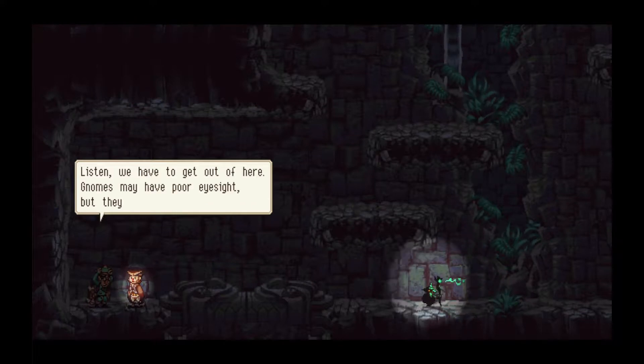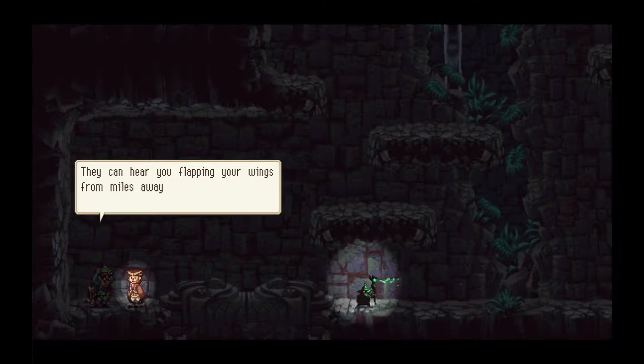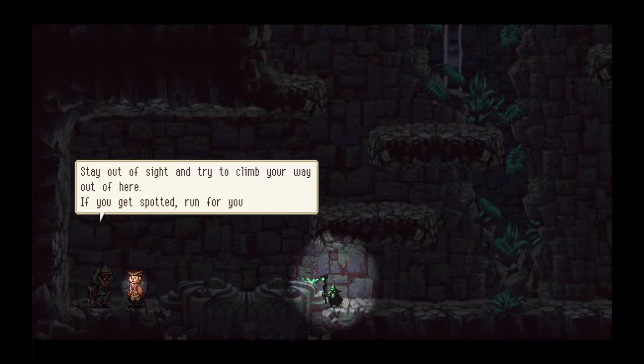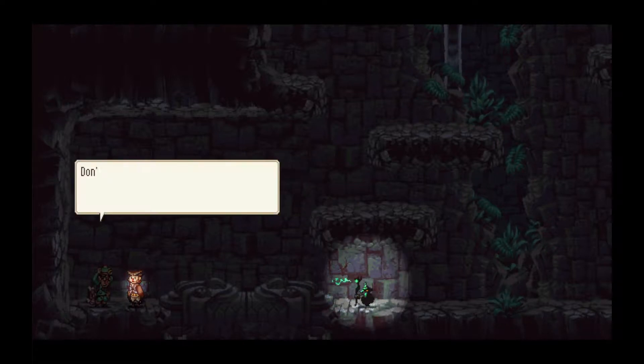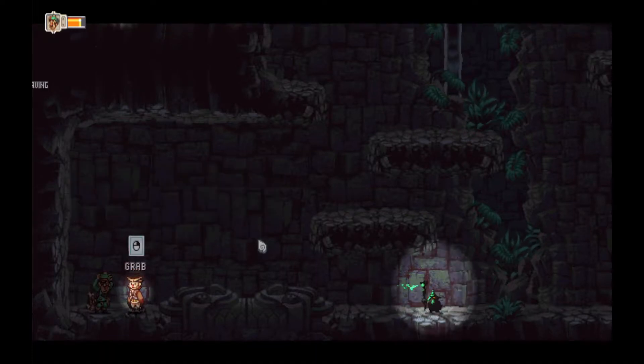Listen — we have to get out of here. Gnomes may have poor eyesight, but they've got crazy hearing. They can hear you flapping your wings for miles away. Whatever you do, don't try to fly. Stay out of sight and try to climb your way out of here. If you get spotted, run for your life. Don't worry about me — just remember to teleport me out of here when you get out. Please.